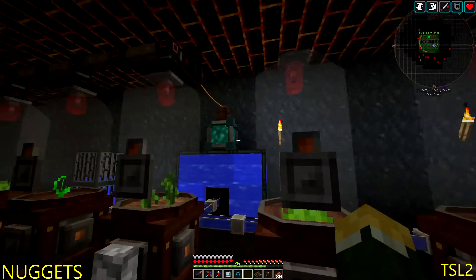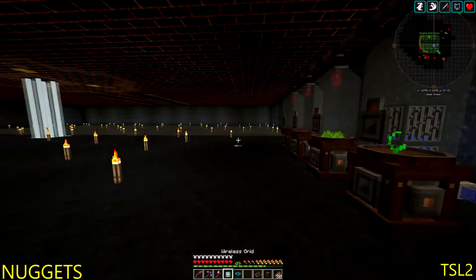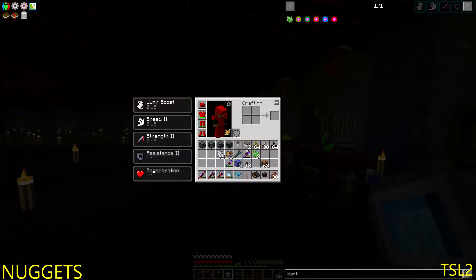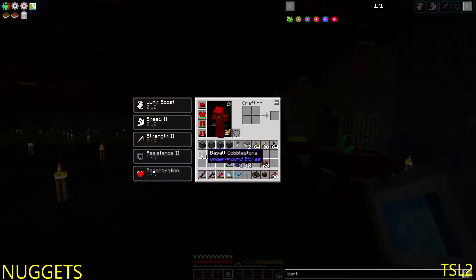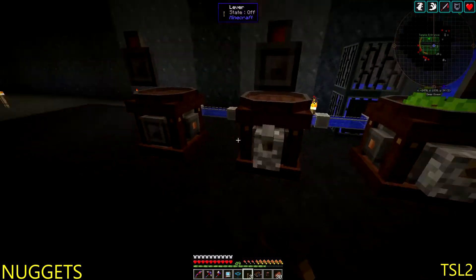I figured it out — took me a minute or two. I threw some conduit up here, ran that to the conduit, so now those are all powered. Now I do need levers. I have one more lever — that's fine. I can get some sticks and make levers on the fly. Now we put the levers in the front and we'll just do it on all those.